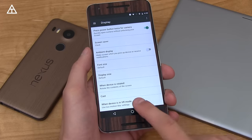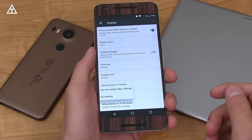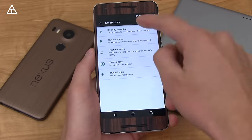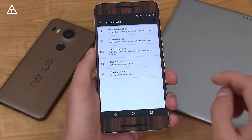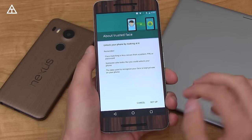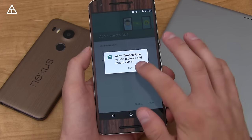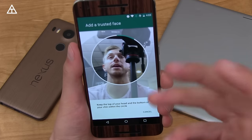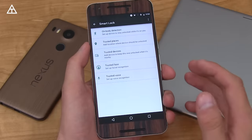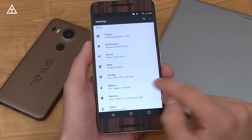There is Daydream VR in Android 7.0 Nougat. When a device is in VR mode you get an option to use low motion blur settings or do nothing — that's coming very soon. Also under Security settings, Smart Lock's Trusted Face has been updated. You hold the phone at eye level and it uses the front camera for facial recognition to unlock your device — a nice improvement to Trusted Face.